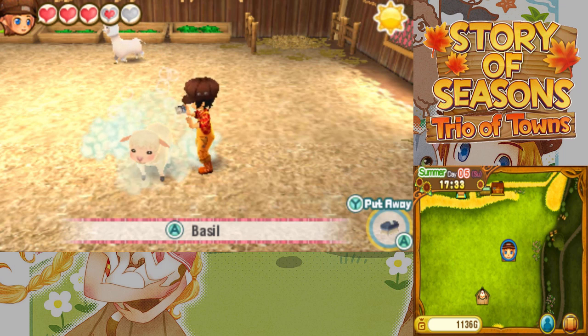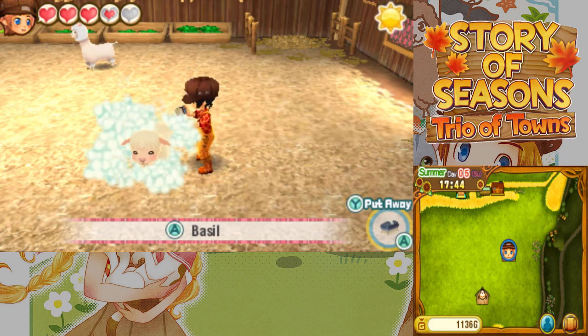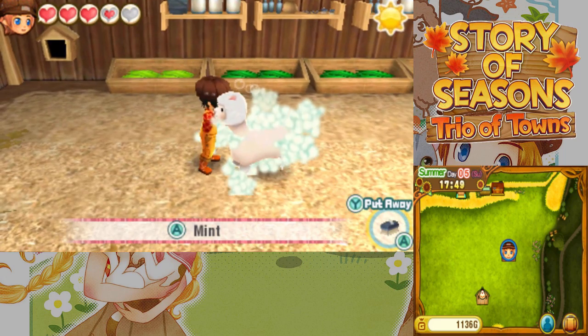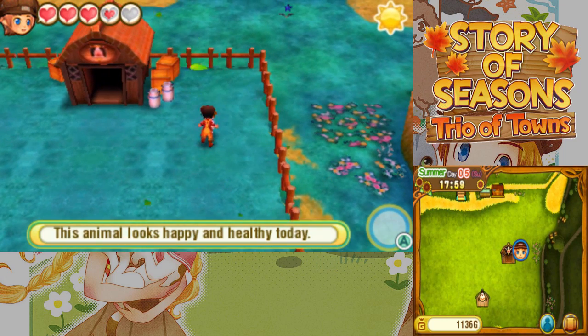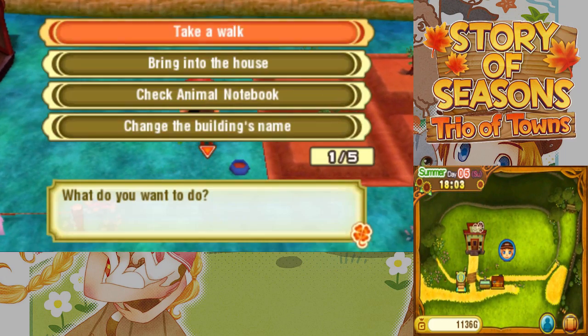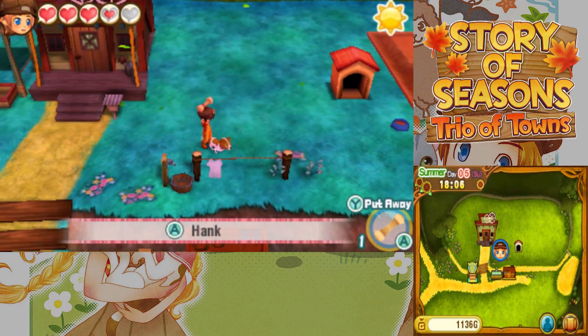Gotta make sure they're nice and happy. Let's take care of the sheep and the alpaca too, because I want them to like me. The happier they are, the better wool they give me, and wool sells for a lot of money. What is it with this sheep? No matter how long I brush, it never gets cleaner — I'm not even losing any stamina. I think I just broke something. That happened with cows in my original playthrough: I could just infinitely brush them and nothing would happen.